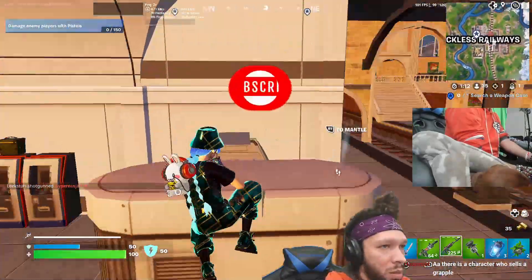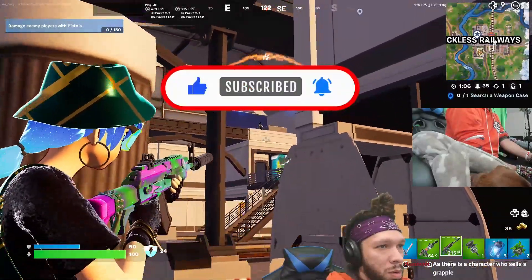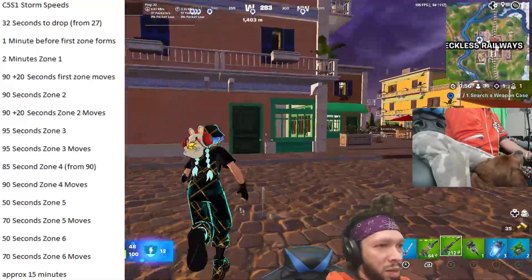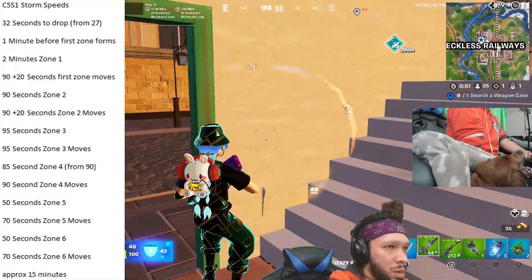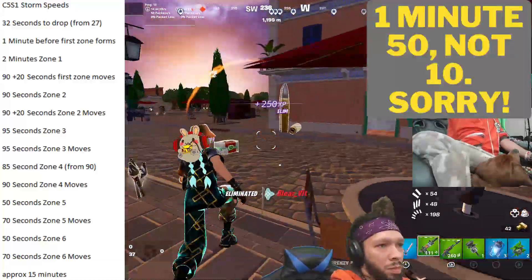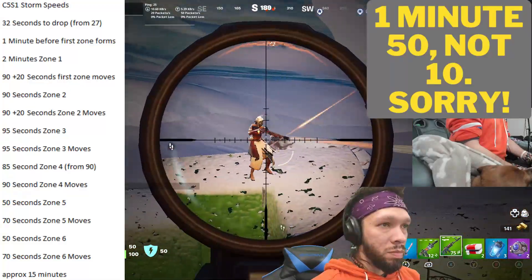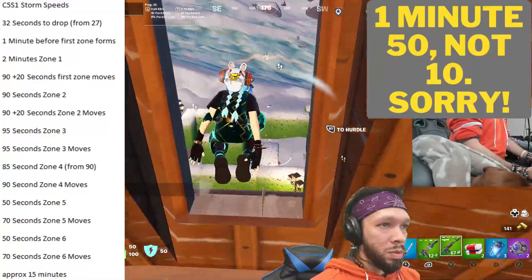This leads us to our current Chapter 5 Season 1, where the numbers have gotten reduced dramatically compared to both of those last two seasons. We are currently working with 32 seconds to drop — which is actually up from 27 seconds, increased by 5 seconds since the season started. I'm filming this on the 6th of December. One minute before zone 1 forms, which is consistent across all three seasons. Two minutes for zone 1. A minute 10 seconds for the first zone to move in, which is actually 20 seconds longer than the 90 seconds we initially had when the season began. They gave both zone 1 moving in and zone 2 moving in a 20-second increase, so both are now 1 minute 10 seconds. Those used to be 90 seconds.